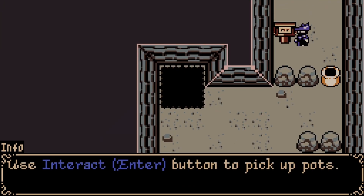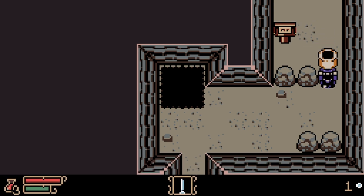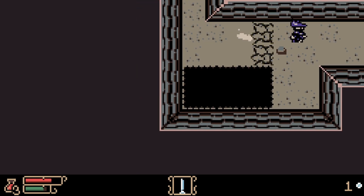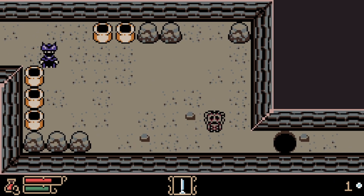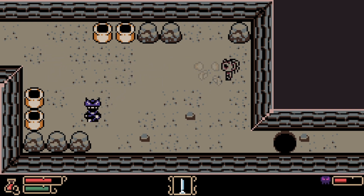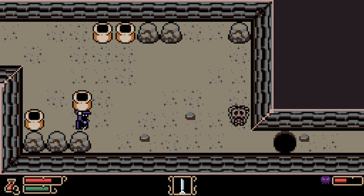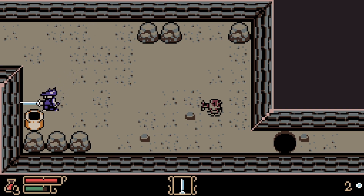Use the interact enter button to pick up pots, and use the attack space button to throw them. With enter I can pick them up, and with space — oh nice! There are pits in the floor, so if you roll through a pot it just falls down — really cool clever usage of the environment. Some pots are containing good items too.